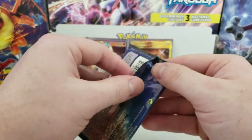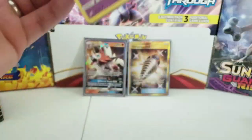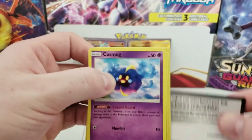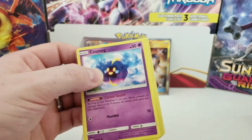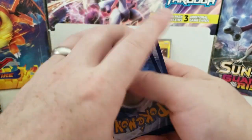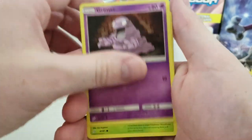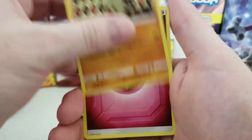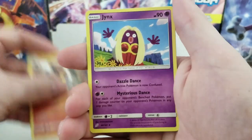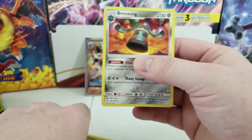Next up, the Eevee and Snorlax pack art. Cards: Cosmog, Litten, Grimer, Exeggcute, Larvitar, Fairy Energy, Sabrina's Suggestion, Horror Cat, Jynx, Croconaw, Bronzong, and Bronzong as the regular rare.